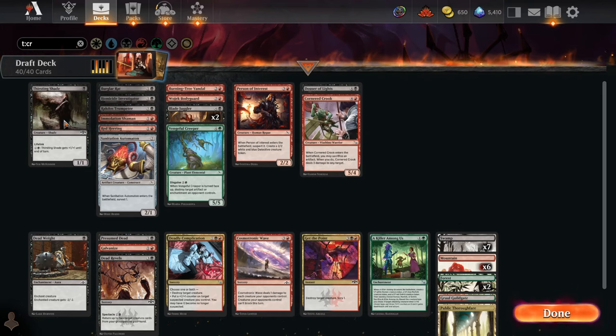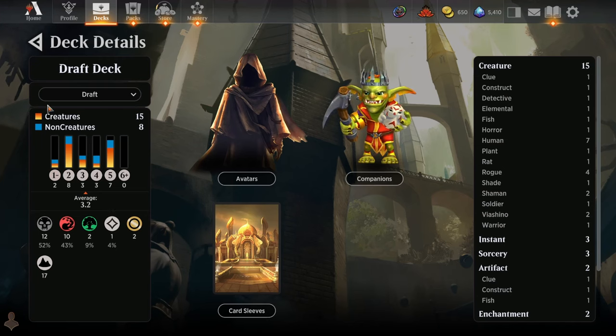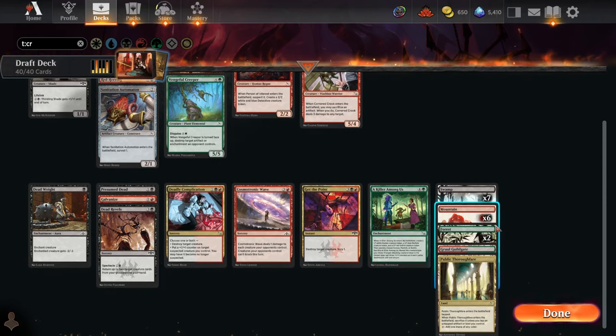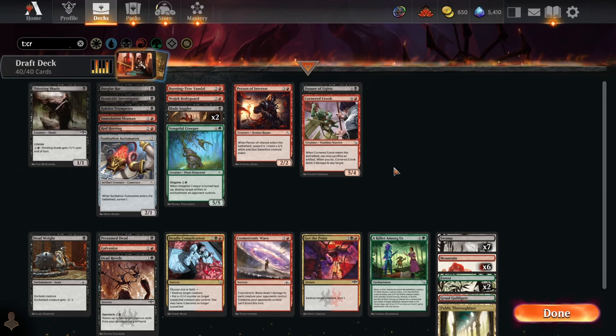So we'll wrap it up and call it a deck. One last look at the mana base: 12 black cards, 10 red, 2 green. We're sitting at 7 black sources, 7 red sources, 3 green, and then 1 of everything — so that's 8 black, 8 red, 4 green sources. 8-8-4 sounds about right; that's pretty close for a 12-to-10 split. We'll roll with it.